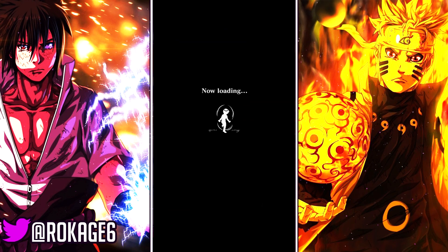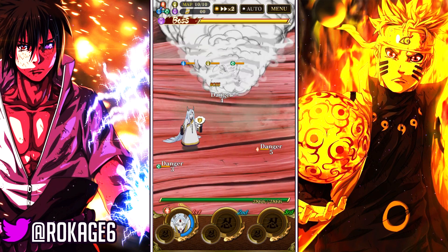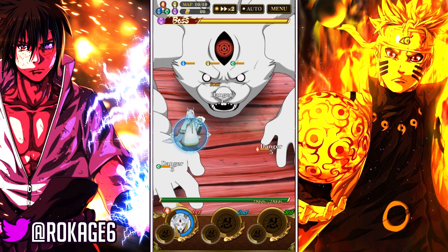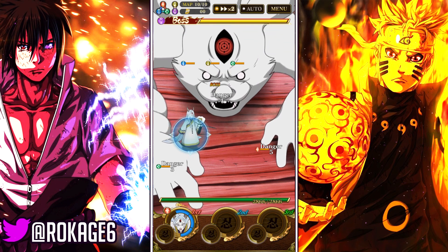Done with map 9. The main problem for me is map 10 - RNG needs to be on my side. My mistake is I don't have fully maxed Kaguya with all dupes. If I had one more ability, this Ninja Road would be done easily. Like this, I need luck on my side.